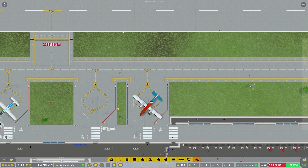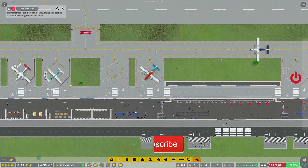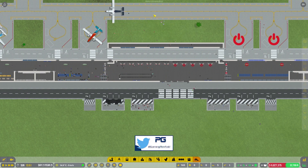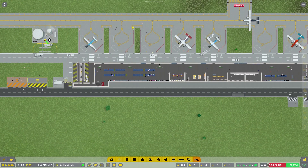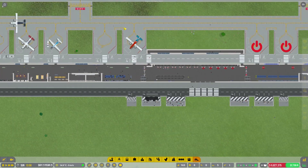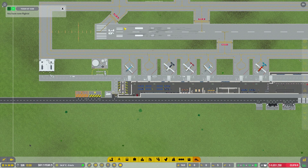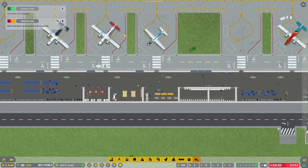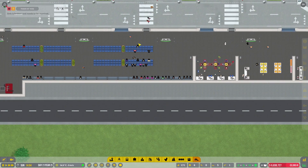Hey guys, welcome to Penfold Gaming for another episode of Airport CEO. Today we are running alpha 29.3, which has just been put on to the experimental branch. This comes with a massive performance update and from what I've seen so far it has improved a hell of a lot. The previous airport from season 2 was quite large and I can see a massive difference - frames per second are a lot better, it runs a lot smoother. Some of the graphics and people have changed as well.